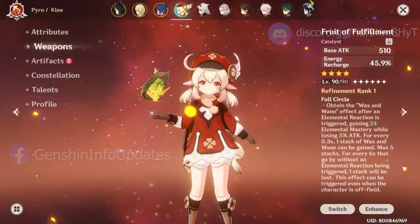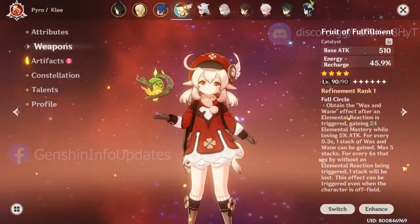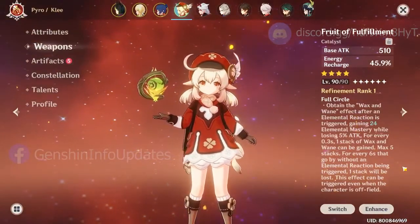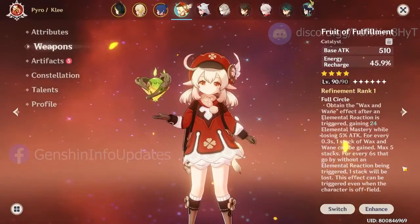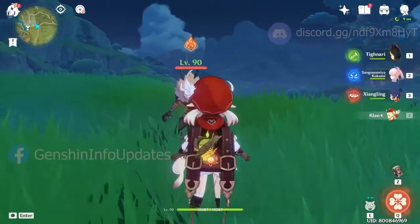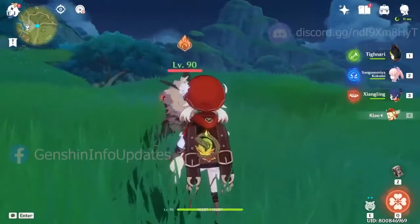The next weapon is Fruit of Fulfillment. The weapon has a passive of gaining elemental mastery and a trade-off of losing attack after triggering an elemental reaction, and this weapon's passive can stack. This weapon has a passive indicator around your character to indicate how many stacks you have.